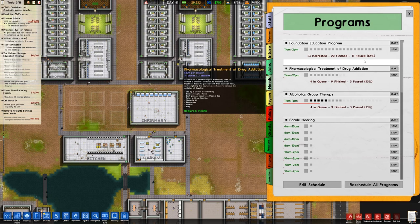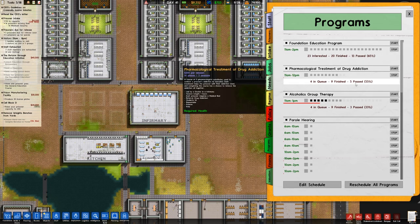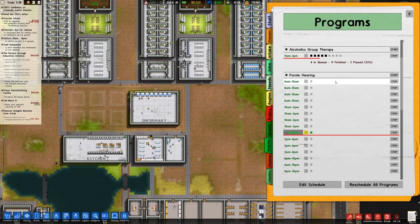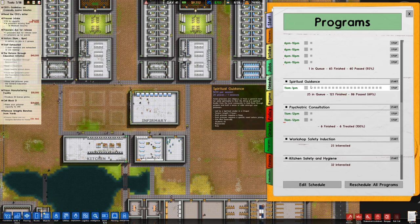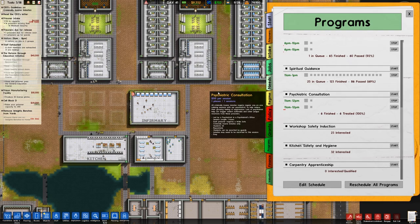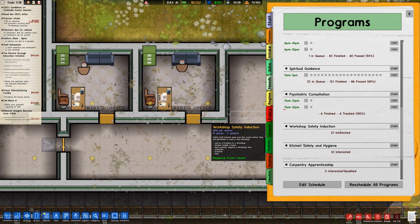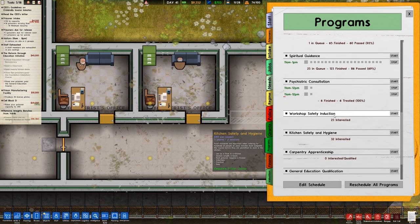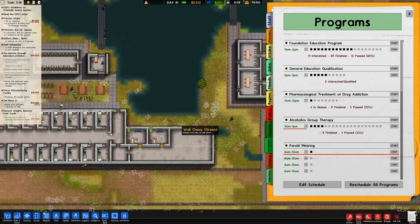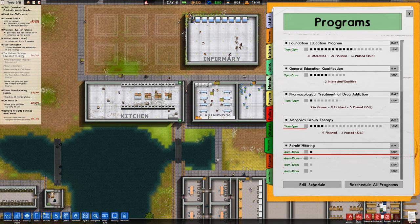In terms of programs, we are running the foundation education program — 13 passed with a 65% pass rate, which is good. Pharmacological treatment for drug addiction: 5 passed at 55%. Alcohol school therapy is running with not a great pass rate. Parole hearing is so big we have to scroll past it. Spiritual guidance at 69% pass rate. We've got psychiatric consultation, workshop safety induction, and kitchen safety and hygiene. General education qualification we are going to start, because we need one prisoner to pass it to finish the reform through education initiative.